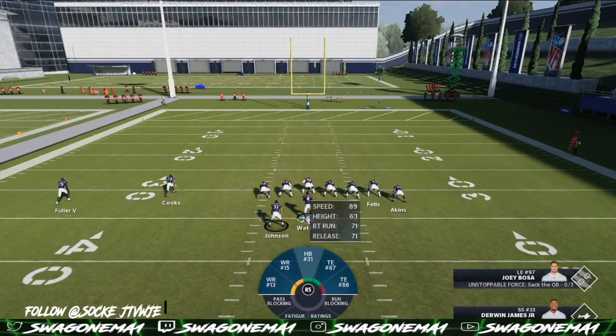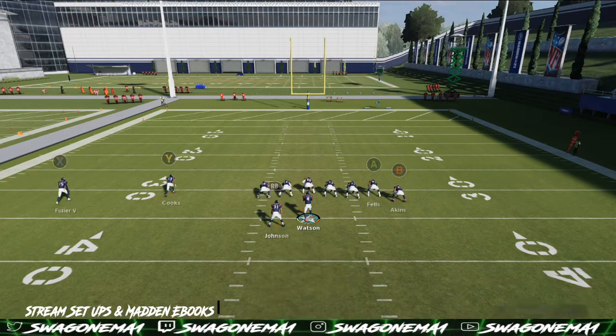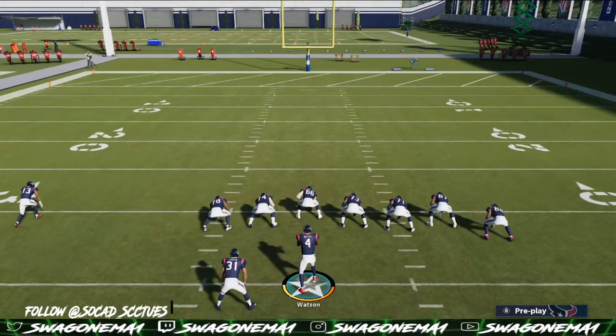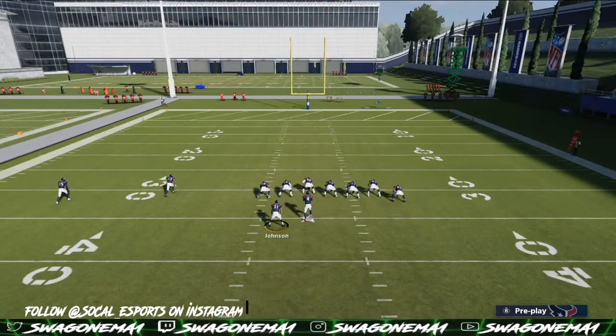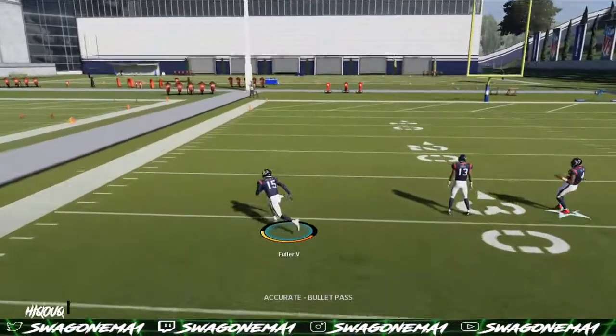Next thing we have is the RPO Read — like a read option. You want to make sure you take it. If you make it a designed read option, you just read the end guy on the backside of the line of scrimmage on the left side of the field and run the read like that. If it's not open, you can press X and go ahead and hit that on the outside.